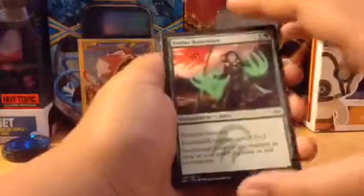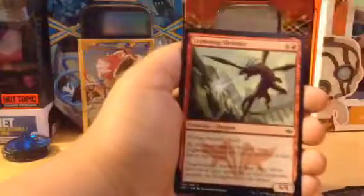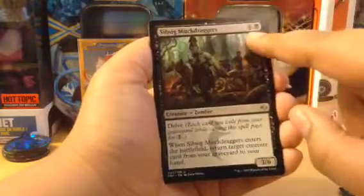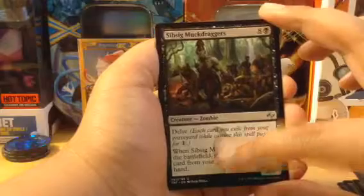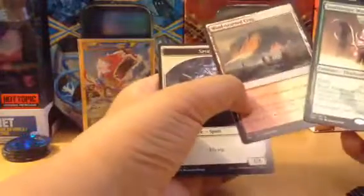Map of Wastes — whoa, that's a dragon that looks nice. Elite Scaleguard, Dark Deal — that costs a lot. Sandsteppe Mastodon and spirit with flying. Then we got Wind Scarred Crag — very nice. Put this one in the back.